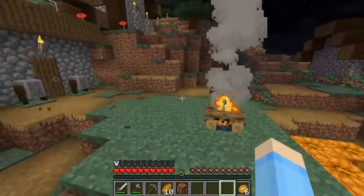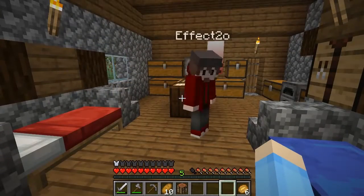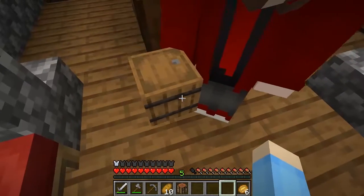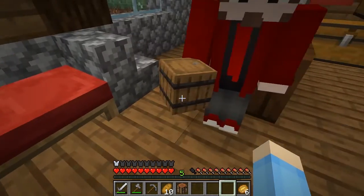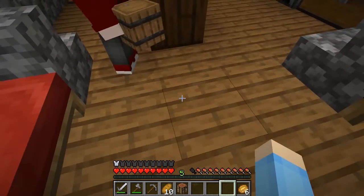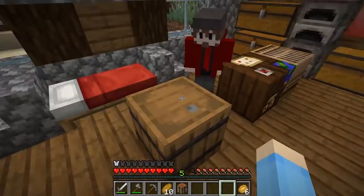I want to make a barrel. Let's figure out how to make a barrel. Okay. What? Boom! What's that? That's a barrel. What do you do with a barrel? Okay, watch. Boop. Wow, that's really big. It's a storage unit?